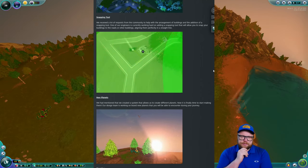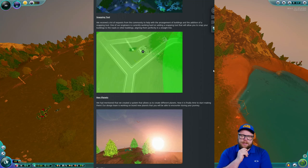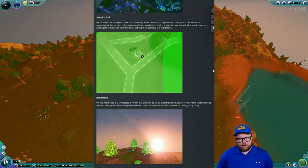A snapping tool is being added in response to many community requests for help with building arrangement. One engineer is currently working on it — it will allow you to snap buildings to roads or other buildings, aligning them perfectly in a straight line.